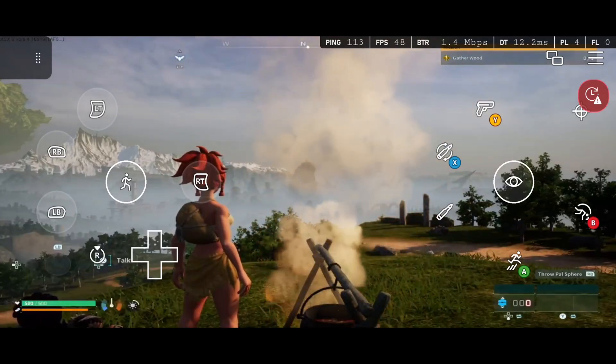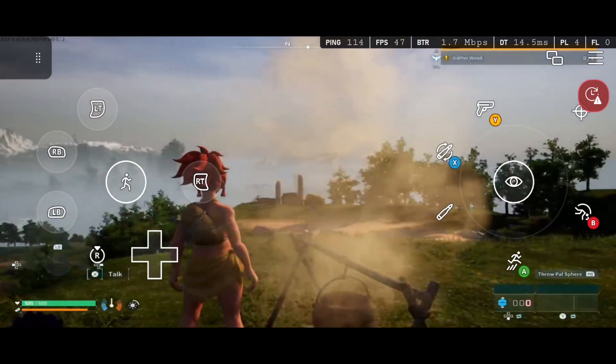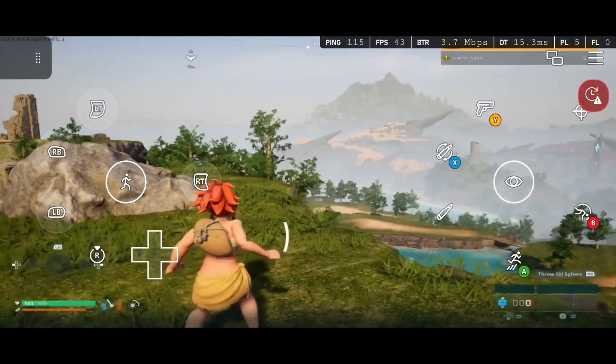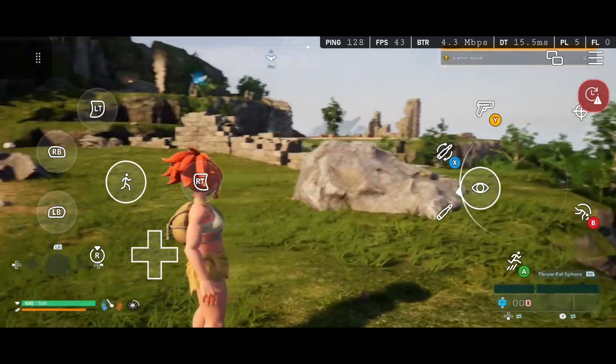There's also the BetterX Cloud button while playing games — you can tweak settings anytime without leaving the game. Lastly, there's the Performance button at the top where you can see the game's performance stats. The FPS was quite good at around 47, but my ping was high due to my internet connection.